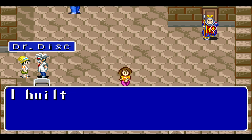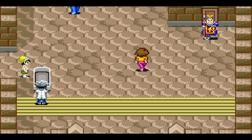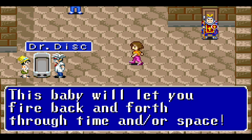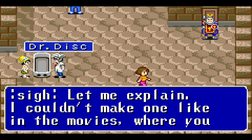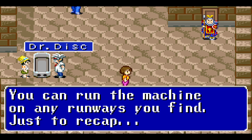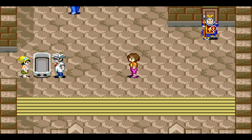Sorry Cody, I didn't mean to keep you waiting. I built this with the memory chip you brought me. Look at it — it looks like a coffin where I die. I call it Cody's Customized Time Machine. This baby will let you fire back and forth through time and space. But unfortunately, it's not that simple — the chip was a little old. So this is a running time machine. To travel through time, run on a runaway. It's yours now, Cody. Somebody acquired the time machine!